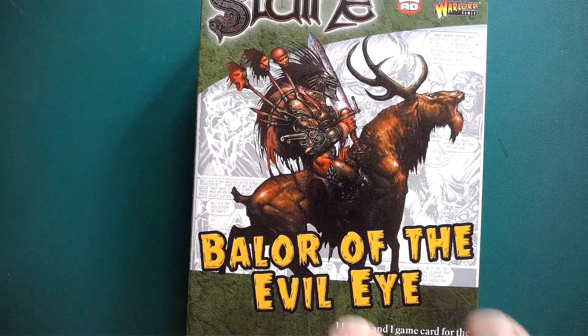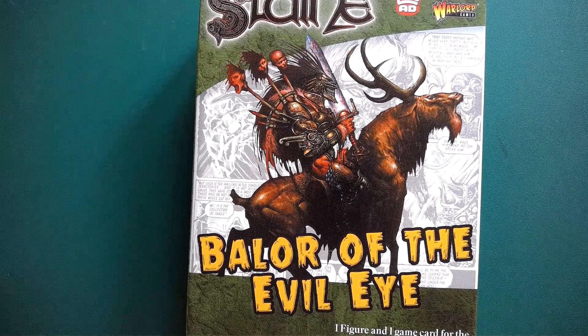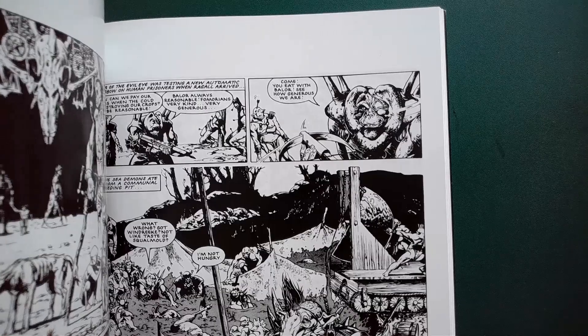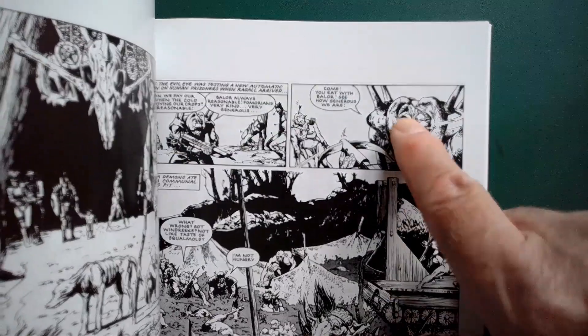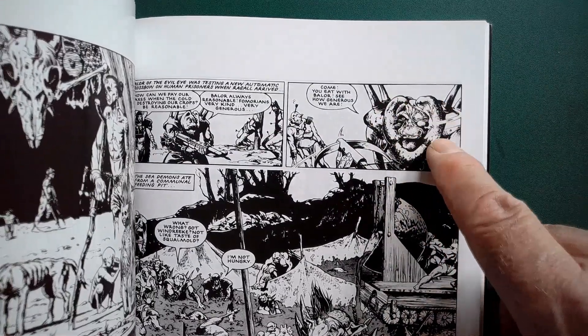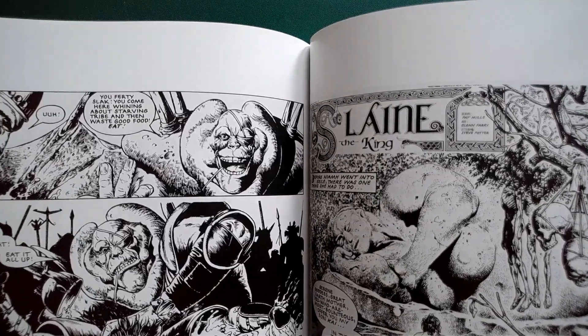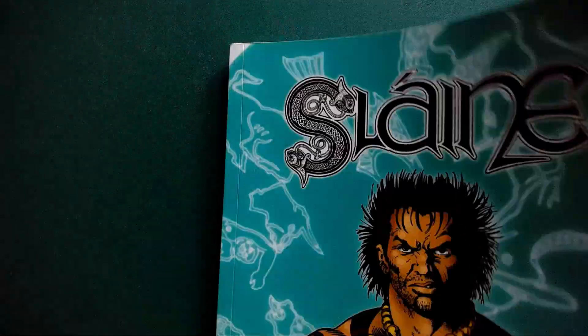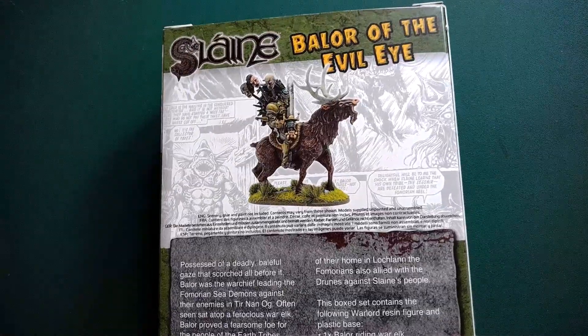This is Balor of the Evil Eye — the classic illustration by Simon Bisley, although that's not the original version. The original version actually looked like this — this is Glenn Fabry depicting him, threatening to open his evil eye. He looks rather like an orangutan. I'm glad that Warlord Games have gone with the Simon Bisley one because that makes for a very striking image, and they've quite authentically recreated it in plastic.